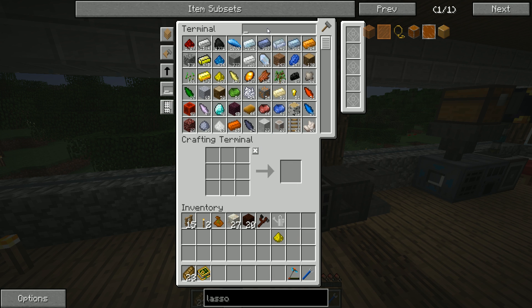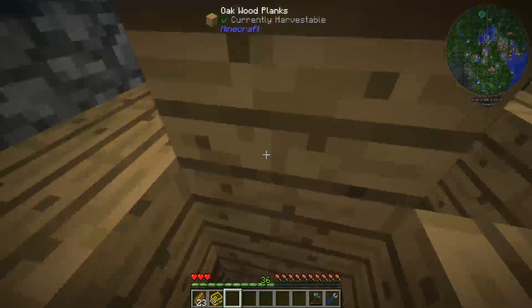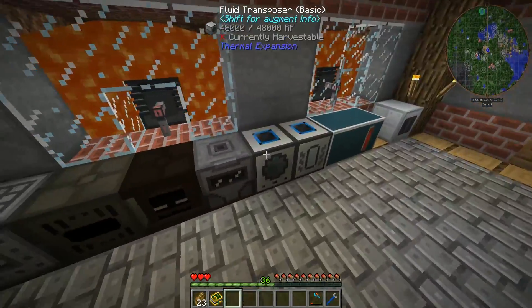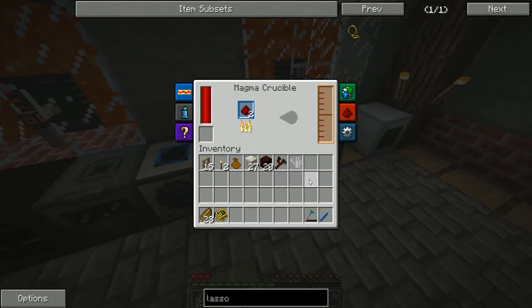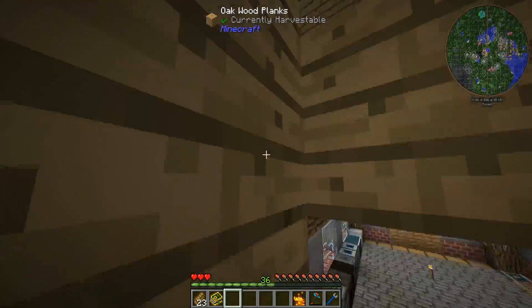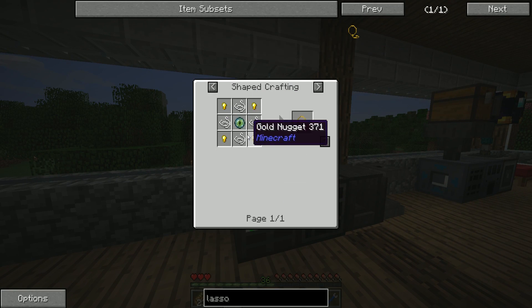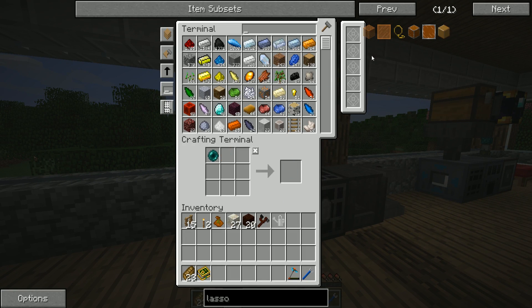But we do have our fluid transposer and our magma crucible downstairs. So if we quickly run down here, we can stick the glowstone into the fluid transposer and the redstone into the magma crucible. Once that's done, that gets us a piece of blaze powder, which will allow us to make the eye of ender. After that, getting everything else should be fairly easy.